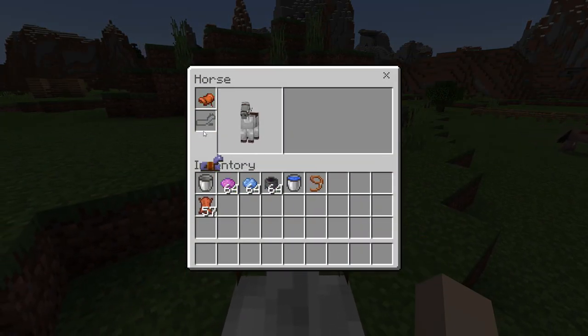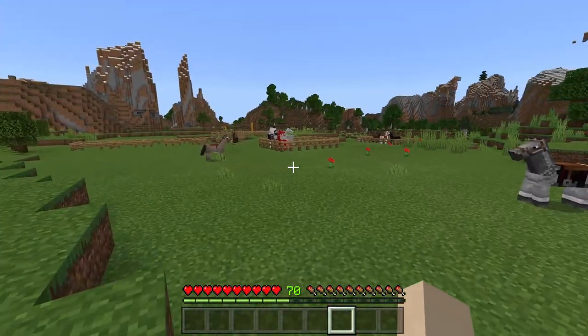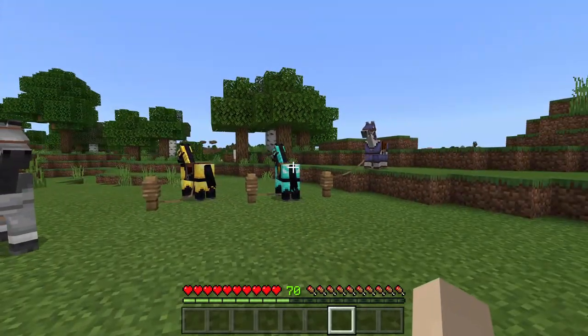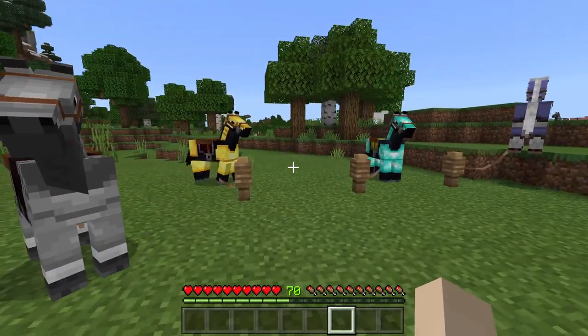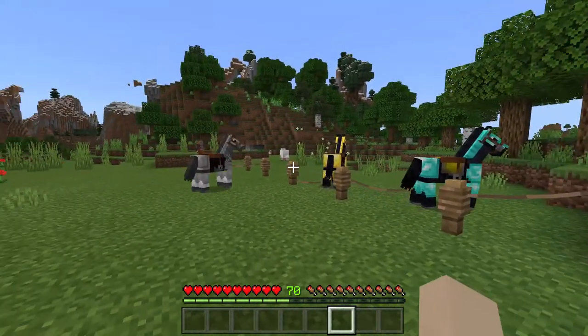And finally, let's just put on this guy the dyed armor. Let's see how it looks. All right, and there we go — they are all suited up. And I should mention that horse armor does not have durability, so they last indefinitely, unlike human armor.